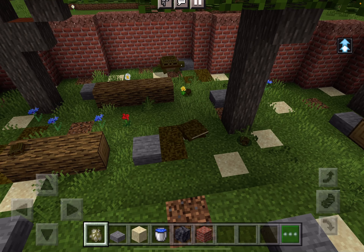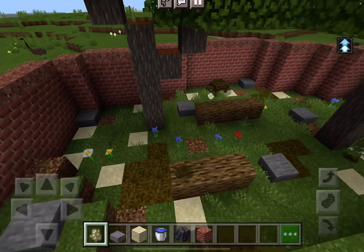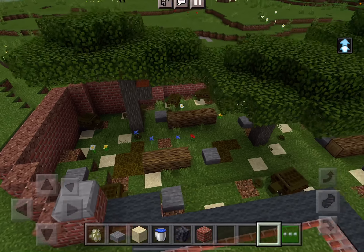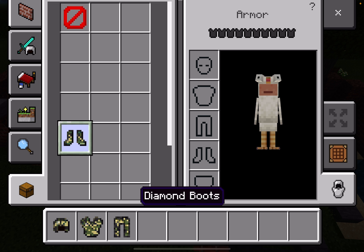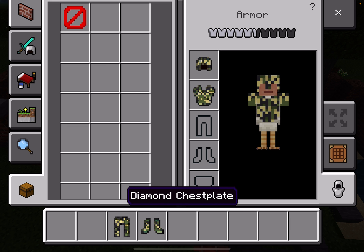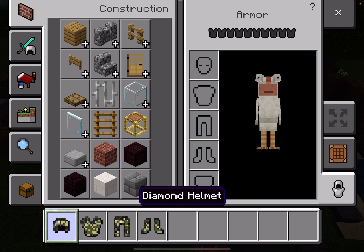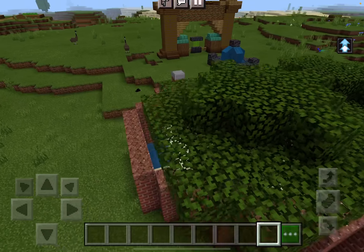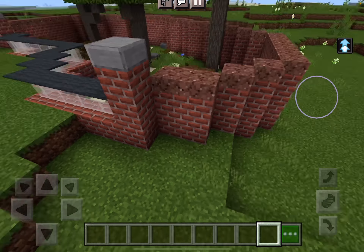I'm going to put some tricks there so it kind of looks like the walls aren't just a trick. They go into their shell. One, two, three. Why are there so many babies?